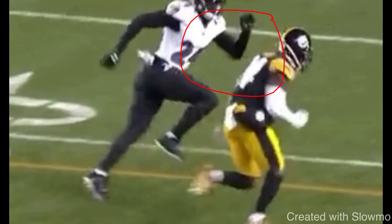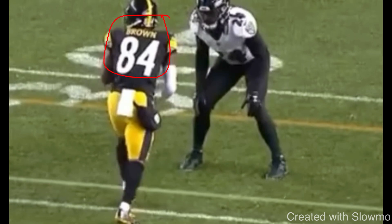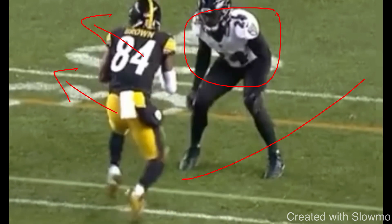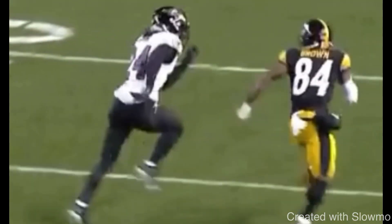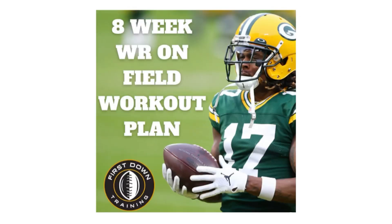Could you use it against inside shade? Sure. You would hesitate, maybe give a little head and shoulder fake inside to threaten his leverage, and then take the outside release. So split release, fellas — I believe every wide receiver should have that in their toolbox, especially when they see head-up press. Great job by AB hitting that split release, being able to restack and win on that fade ball. Maybe a slight push off, but overall a great release.